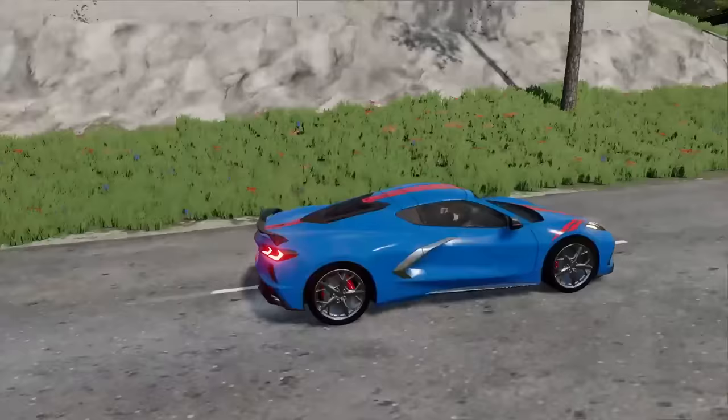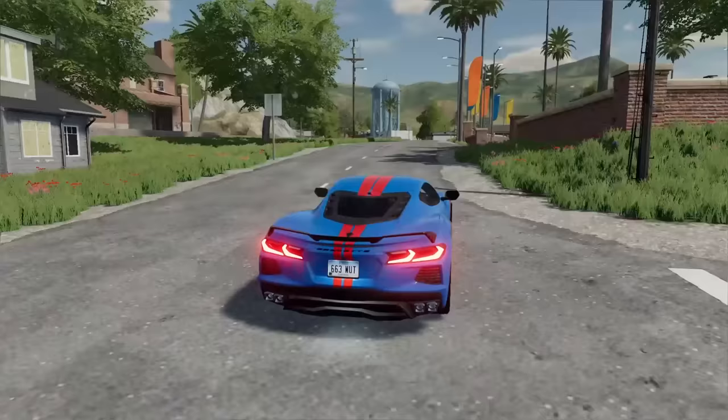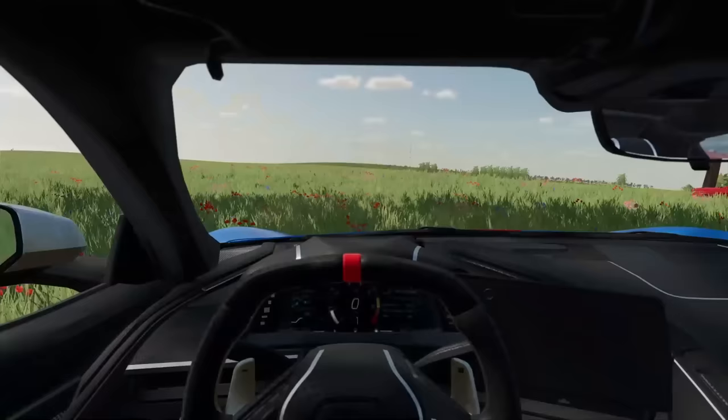We've got the blue Corvette running with the secret device and we're going to take it back to the garage to get it hidden. This one's the more expensive one — it's got racing stripes and a bigger engine too, a 6.2 liter V8, which is insane. The engine's swapped. Let's take it for a little spin — why not? This thing handles good, very sharp turn, didn't spin out. It's a two-wheel drive vehicle, which is surprising.